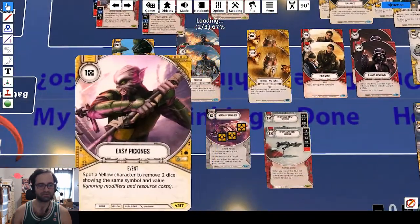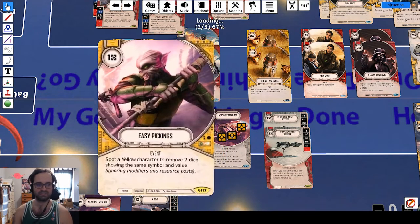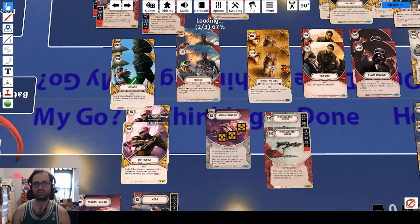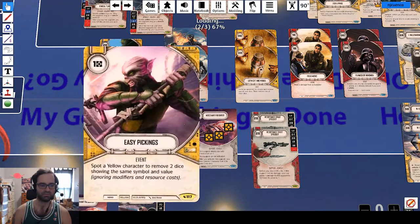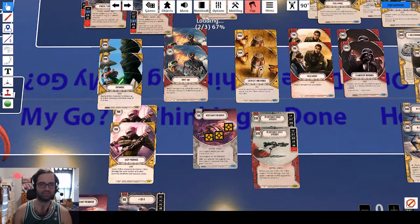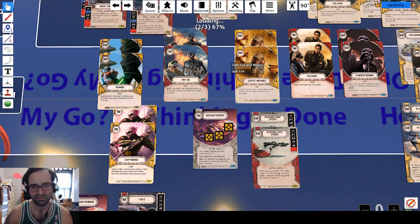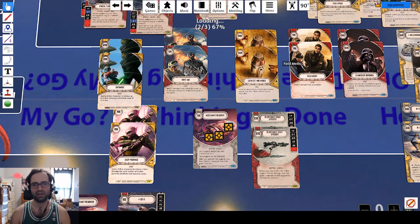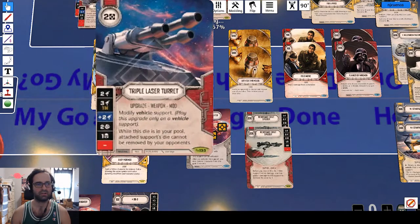Moving along, we have more spot yellows. I think Easy Pickings is way better in this format. It can be a huge blowout against Palpatine and against Reylo, although they do have a lot of ways to play around it. They will be slow playing their resolving against you because they can claim, but in a later game if they don't kill Lando, you may actually want to do two shields up. I have one Merchant Freighter - I found that this deck has no problem making resources, so this could actually be something else.